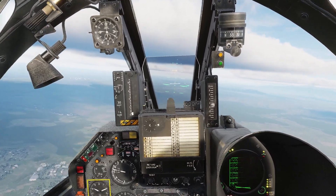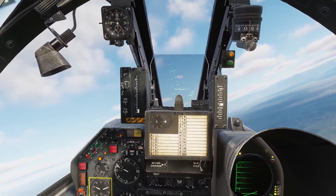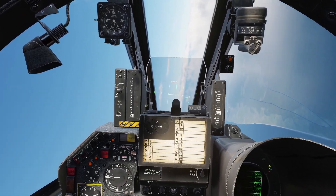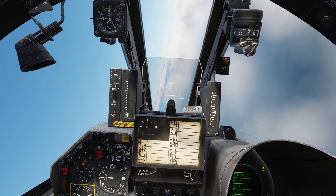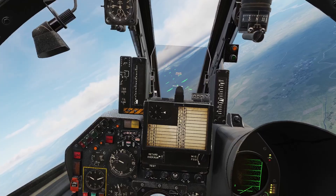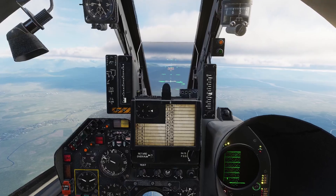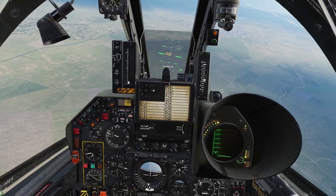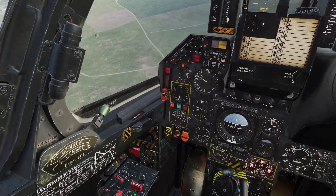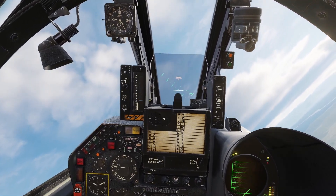Now I'll go over compressor stalls. A compressor stall is a disruption of airflow to the engine — it tends to happen with older engines and can occur if you move the throttle too quickly, pull the stick very hard, or are going really slow. Signs include the plane shaking or the RPM dropping suddenly. To recover, bring the throttle back to idle, point the nose down slightly to increase speed, wait for the RPM to become responsive again, then slowly bring the throttle forward.